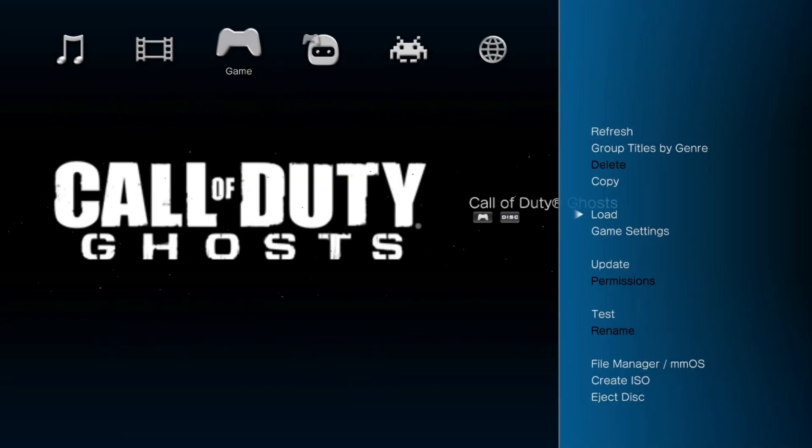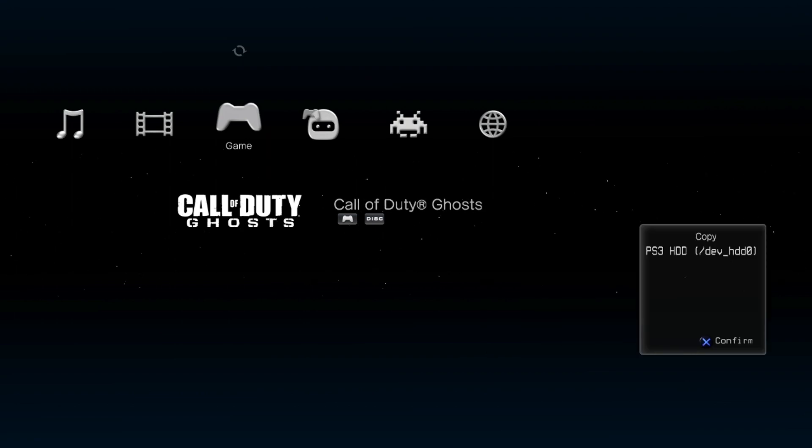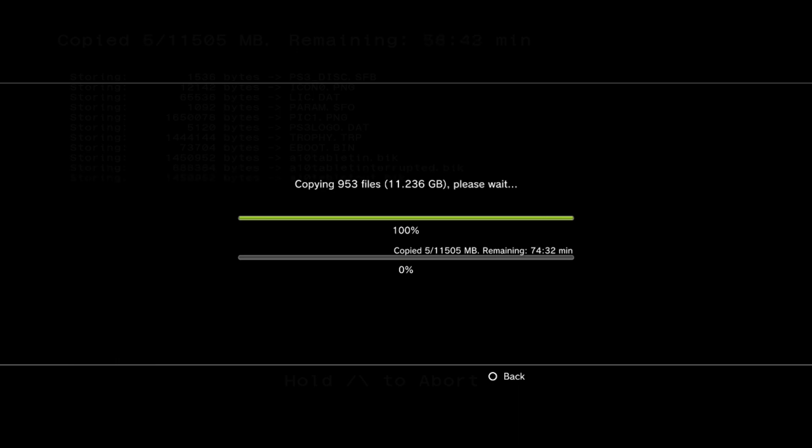All you want to do is press Triangle, go up to Copy, and press ps3hdd dev_hdd0, and press X. It will ask: do you want to copy BDROM to internal HDD? Press Yes. It will say Verifying Data, so just wait a second and it will start copying.